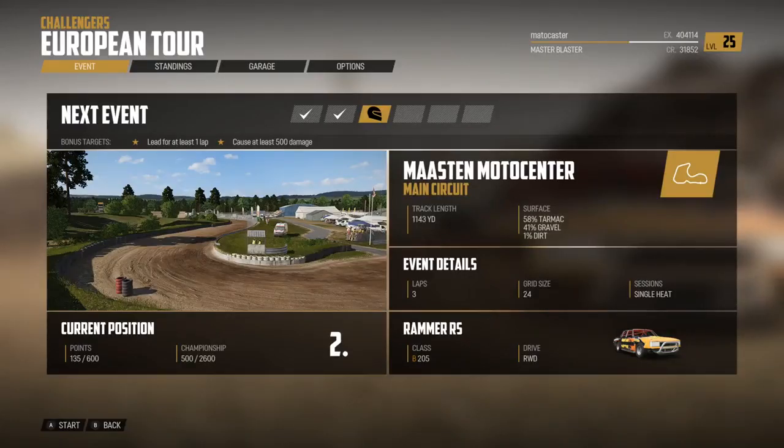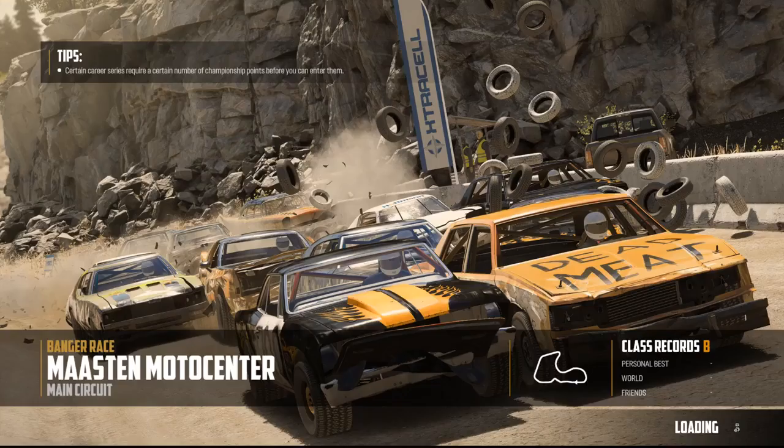The next event is the Mastin Moto Center - 58% tarmac, 41% gravel, 1% dirt, track length 1,143 yards. Sounds like it's a small little track, which doesn't serve our car too well, but we'll see what we can do. The bonus targets are: lead for at least one lap, and cause at least 500 damage.